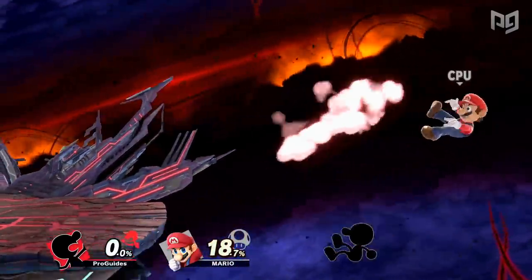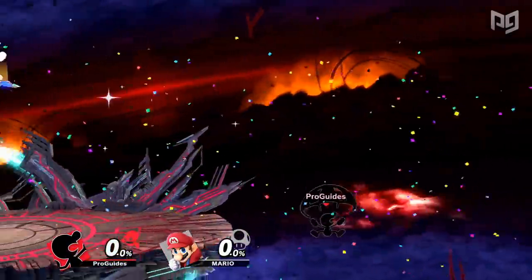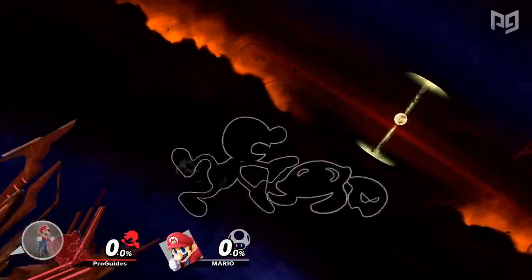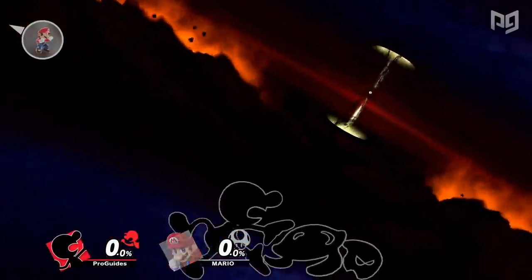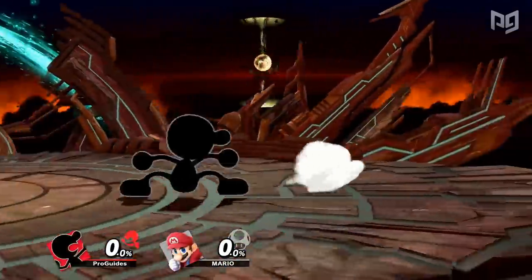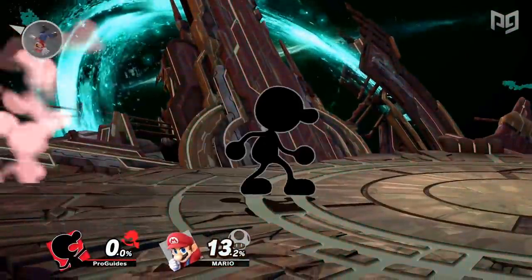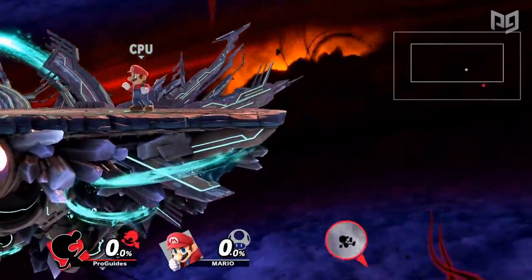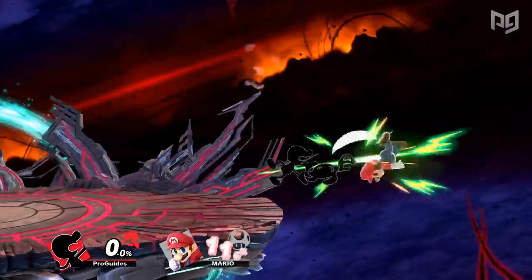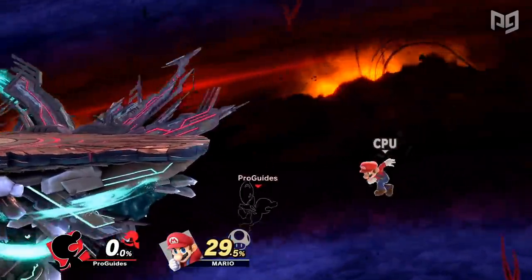Mr. Game & Watch has no mercy for recovering opponents. His edgeguarding is among the easiest and yet most effective in Smash Ultimate. Game & Watch's back air is a multi-hit move that stays active for a long time. It also has lots of range with disjointed hitboxes and low cooldown so he can throw out multiple back airs with little worry of getting hit or even missing. Since Game & Watch is a pretty floaty character, he can also spend more time offstage in general. His back air alone is one of the best edgeguarding options in the game.